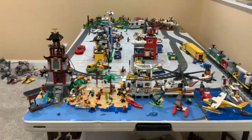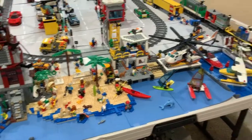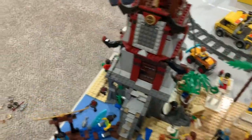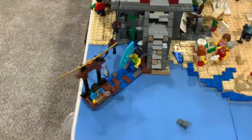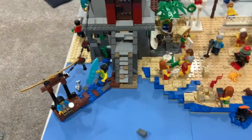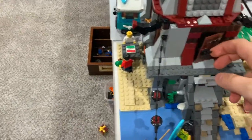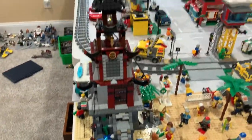First, we will be going over the front level of the city with the Chinese house, the beach, coast guard, and docks. Over here by the Chinese restaurant, we have a nice pier with some people on it. We've got roads going up to the Chinese restaurant, which is based on a Ninjago tower. There's a door going in there, and it looks like a pagoda, kind of.